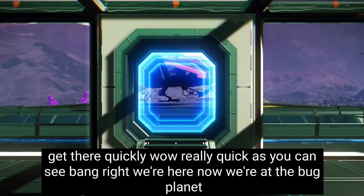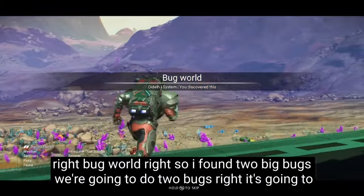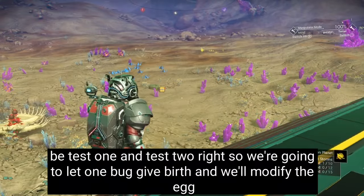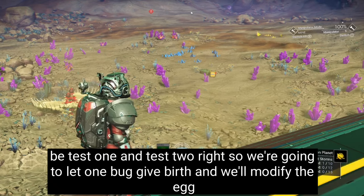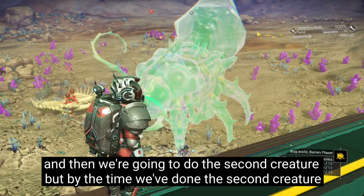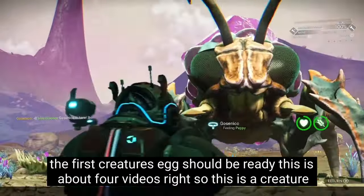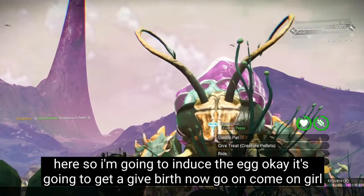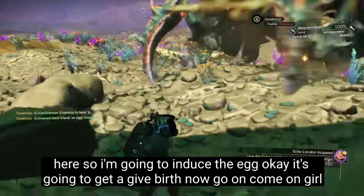Bang, we're here. Now we're at the bug planet — bug world. I found two big bugs, we're going to do two bugs: test one and test two. We're going to let one bug give birth, we'll modify the egg, and then we're going to do the second creature. But by the time we've done the second creature, the first creature's egg should be ready. There's about four videos. So this is a creature here — I'm going to induce the egg. It's going to give birth now. Come on, girl or boy.